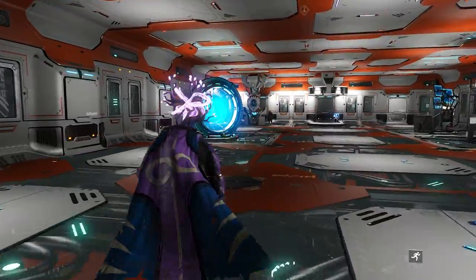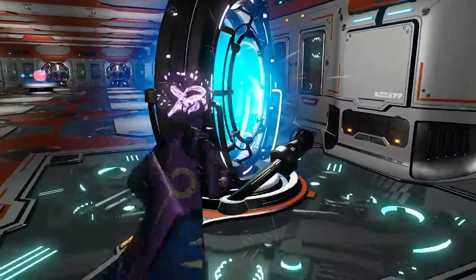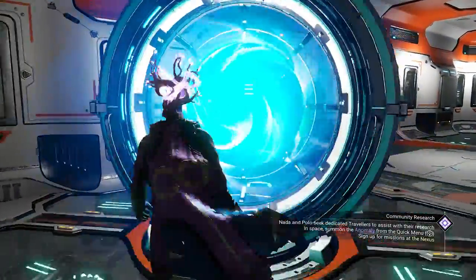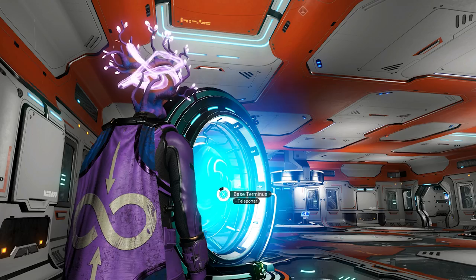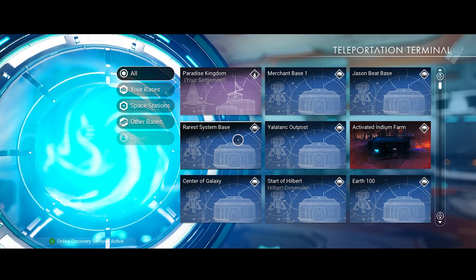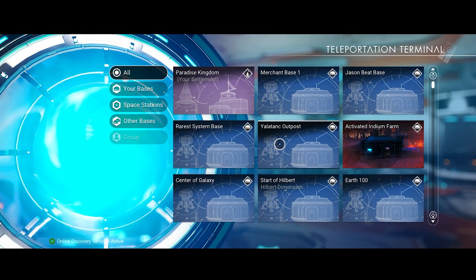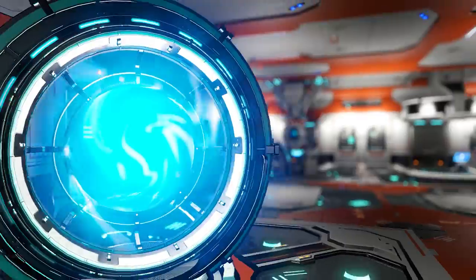The better thing is, look at this — we have a teleporter, so now we can use this to go anywhere we want. There are some bugs in this game, they're going to be patching them out soon, hopefully. But once you get the right angle, there you go. I can use this just like a teleporter on a space station or your base — you can teleport to and from your freighter. This is amazing, I love that.